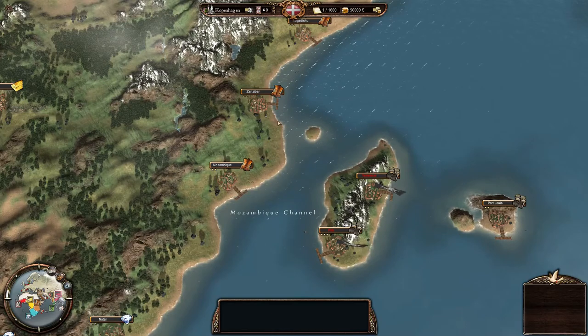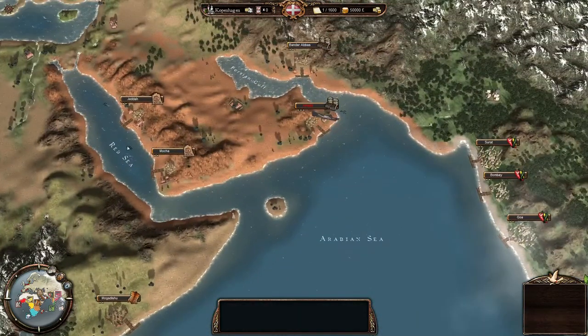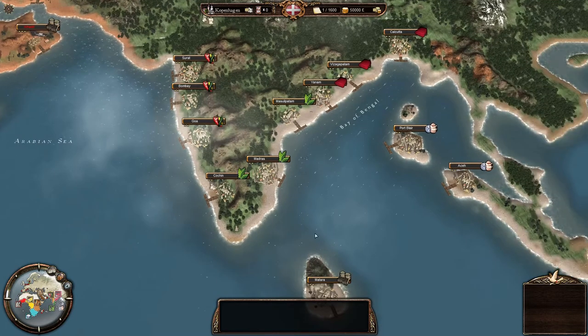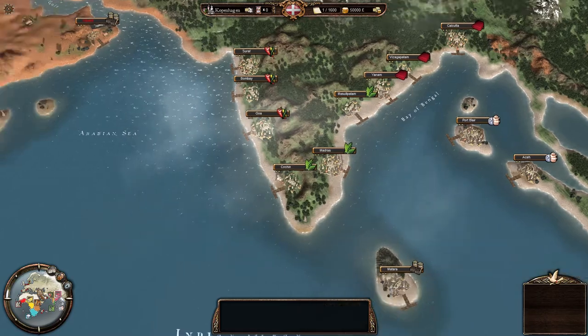Coming over here we have furs, and up here is coffee. As we get to India we have the spices, the tea, the silk, and the porcelain — which are the premium trade items.